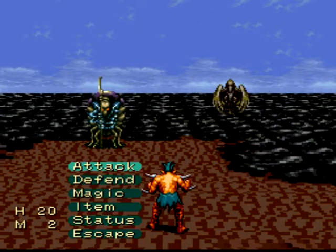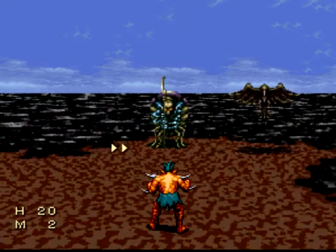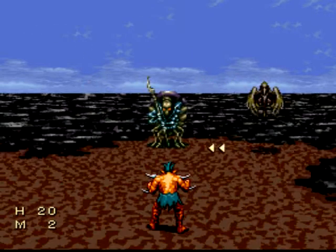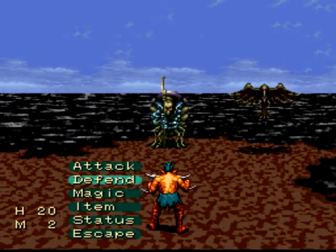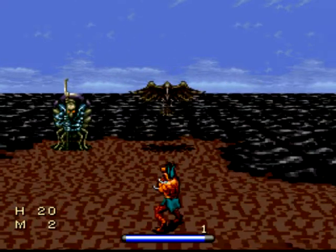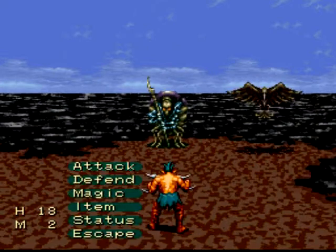I fight both enemies that appear on the world map for now. On the left here is a hermit, over here is a wyvern. They're both pretty tough at my level. So I'm gonna go ahead and defend — that actually raises your attack as well as decreases damage.